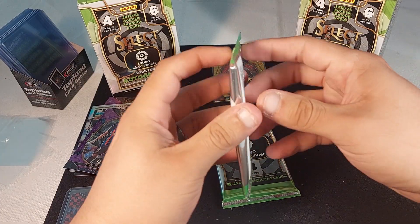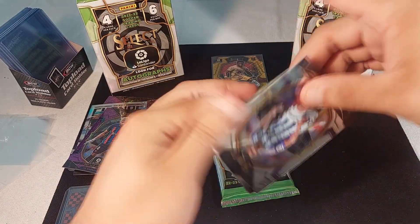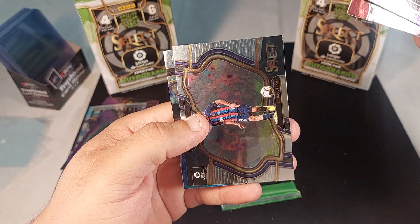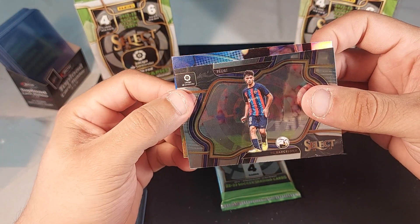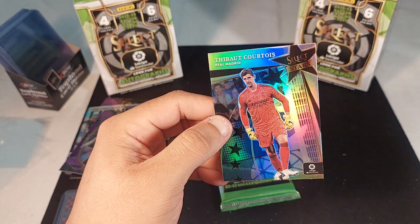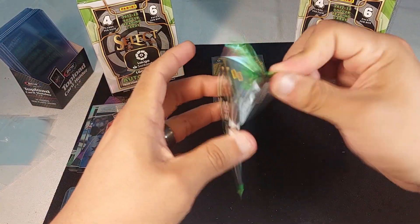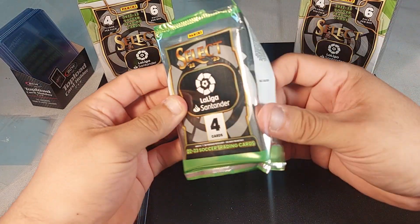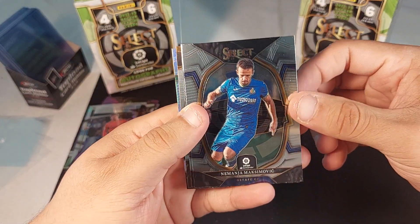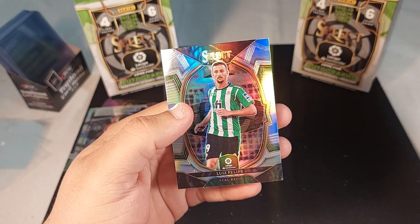Felipe, Wongonda, Marcal, and Ronald Larraño — not bad. Two packs left. I think it's been a decent rip to be honest, got nice hits in each box. Can't complain. Riquelme field level, and Pedri — hey, that's nice, I wish it could be a silver but I'll take that. And a Select Stars Courtois from Real Madrid.